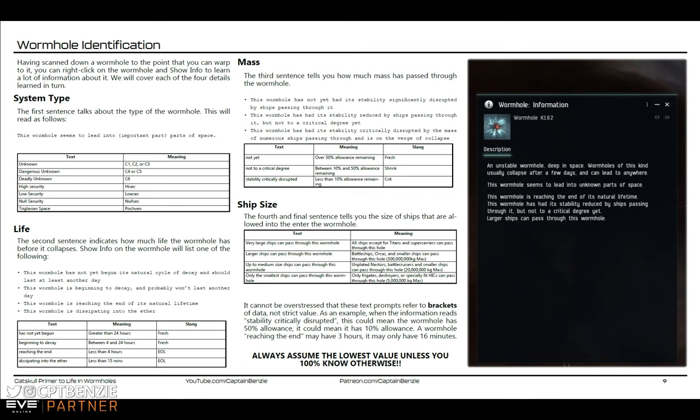We also need to know the lifespan of the wormhole. In this case we can see the wormhole is reaching the end of its natural lifetime, which means fewer than four hours remaining. It could be 3 hours 59 minutes, it could be 3 minutes — you do not know anything more than it is somewhere between those brackets.